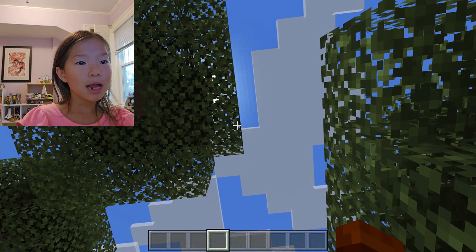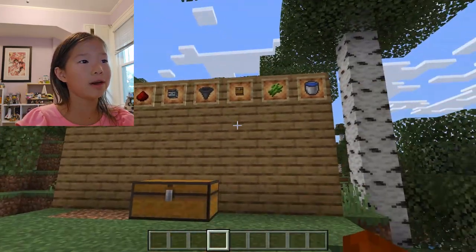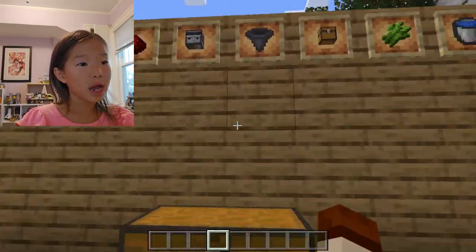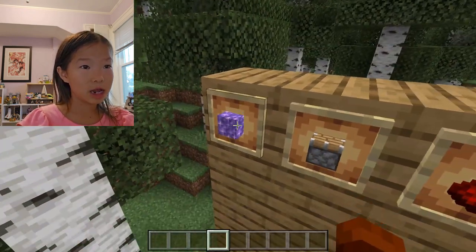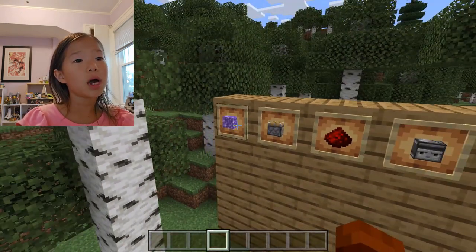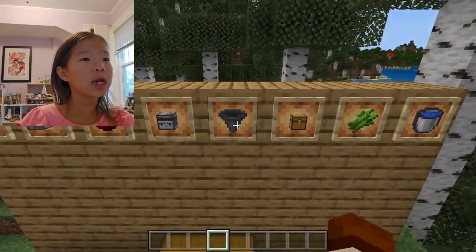Today we're going to be showing you how to make an automatic sugar cane farm. You're going to need any type of block — my choice is a piston — redstone, an observer, a hopper, a chest, sugar cane, and a wand.